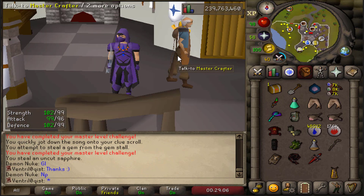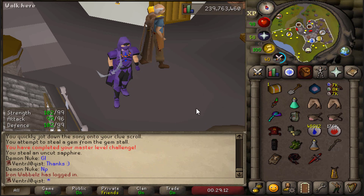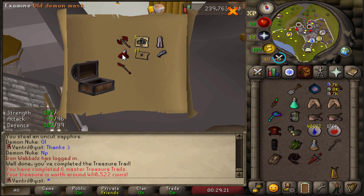It's certainly been a while since we've been able to complete a master level clue scroll. We did get one at the end of the medium clue opening session last episode and we just got the casket. So let's see if we can grab any uniques.